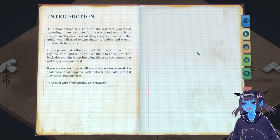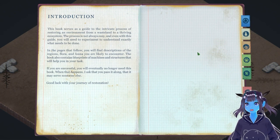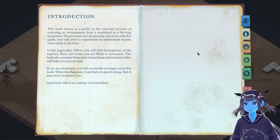This book serves as a guide to the intricate process of restoring an environment from a wasteland to a thriving ecosystem. The process is not always easy and even with this guide you will need to experiment and understand exactly what needs to be done. In the pages that follow you will find descriptions of the regions, flora and fauna you are likely to encounter. The book also contains blueprints for machines and structures that will help you in your task. If you are successful you will eventually no longer need this book. When that happens I will ask that you pass it along, that it may serve someone else. Good luck with your journey of restoration.